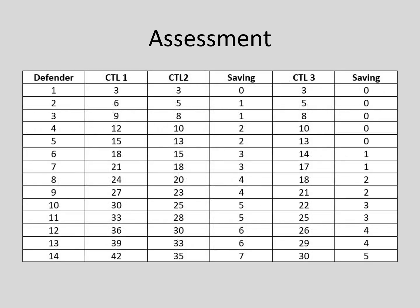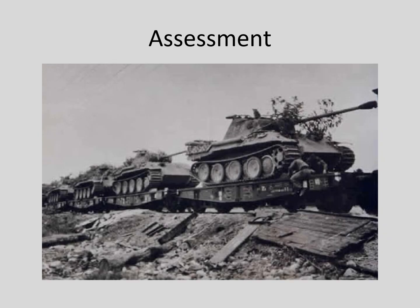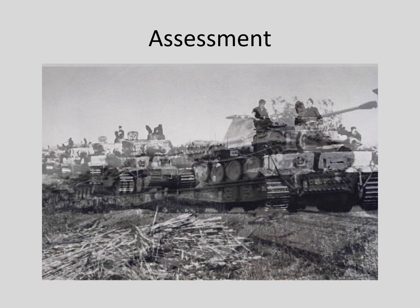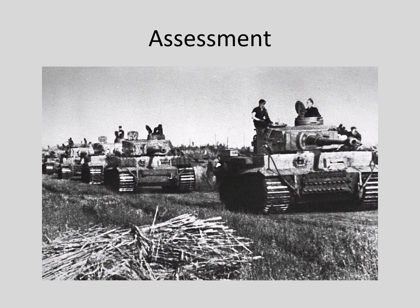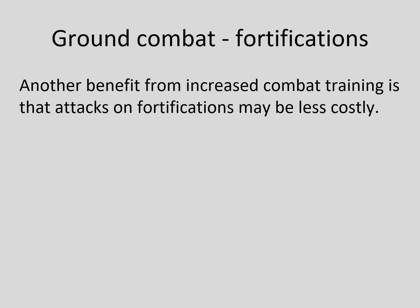This table sets out the data. The defender's strength is set out on the left. If the attacker has a CTL of 1, it needs to attack at 3-to-1 odds to be sure to win. With a CTL of 2, fewer factors are required; the difference is listed in the fourth column under the heading 'saving.' A CTL of 3 saves even more factors, and the saving increases as the defender's strength increases. When the fighting gets intense in Russia in 1942, saving three or four factors on several attacks could make a significant difference, potentially allowing the Germans to take a key industrial center or create an additional breakthrough. Combat training increases also make attacks on fortifications less costly.